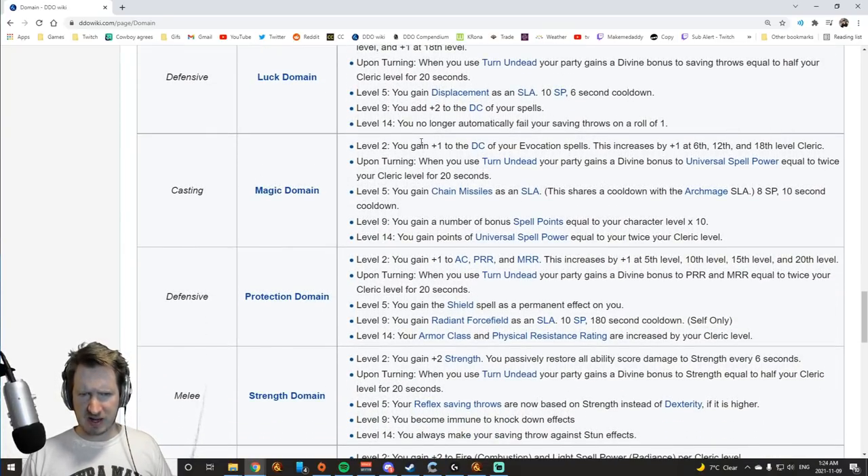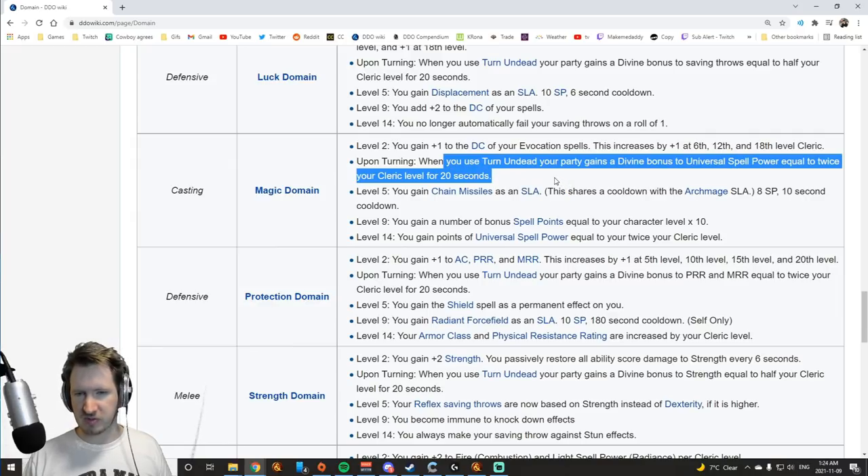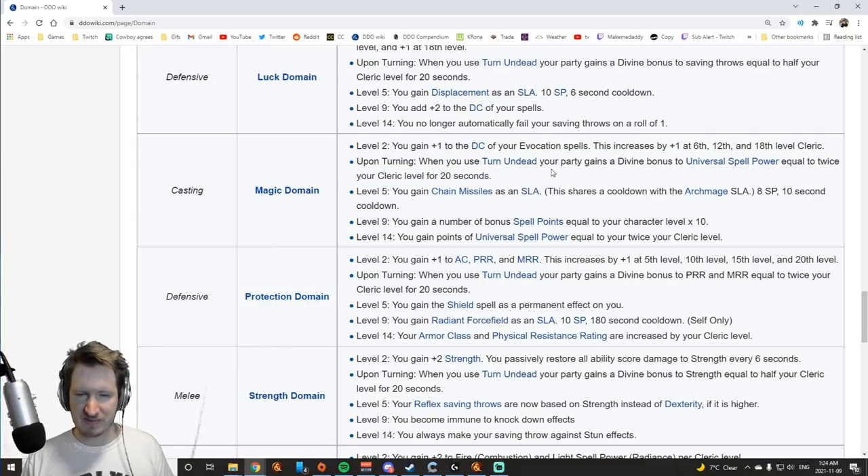Magic Domain gives you Evocation DCs and extra universal spell power when you turn undead equal to twice your cleric level. You get Chain Missile as a spell-like ability, which isn't great for cleric but is kind of interesting. The most important thing is you get bonus spell points and bonus universal spell power — 80 universal spell power, which is quite a bit. If you're planning on playing a multifaceted cleric casting fire spells and light spells and all sorts of stuff, not bad. It has the most straight-up damage output and has Evocation DCs. Pretty good domain if you just want to do some damage, though there are no major spell-like abilities, so you need to manage your mana costs carefully. You do get an extra 300 spell points, which helps.